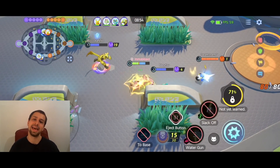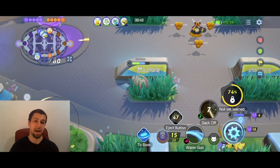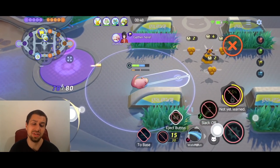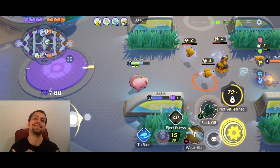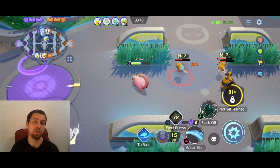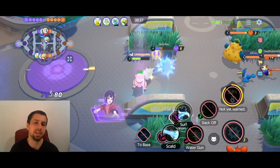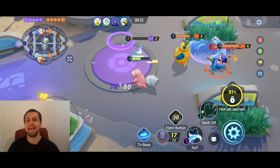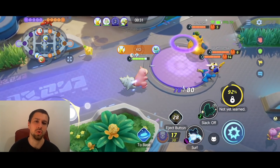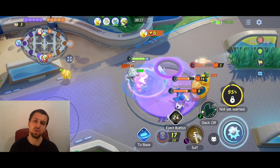Now Slowbro — if you check out tier lists for Pokemon Unite, even my tier lists, or even ask me during my streams what I think about Slowbro — I'm gonna be honest, this is definitely probably the worst defender in the game, but that doesn't mean it's completely useless. I think it can still perform extremely well, and a lot of times, especially in solo queue, the speedsters are the main carries — the jungle speedsters.